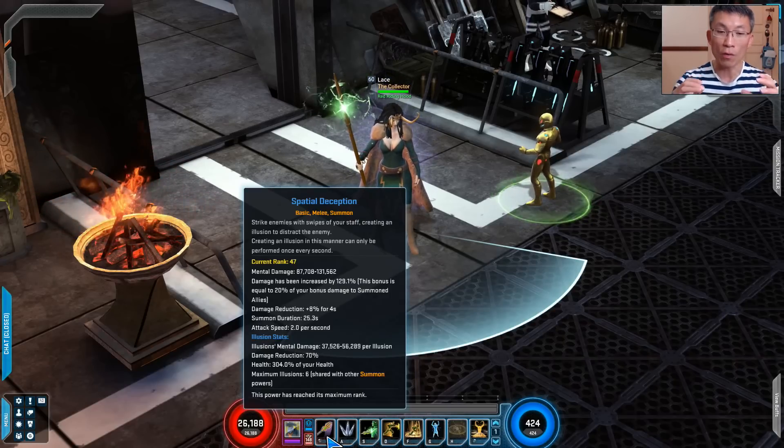To confirm that summon ally damage works for Loki: the Spatial Deception basic power is buffed by summon ally damage, the Illusionary Projection has a summon tag so it's buffed too, the main spender is also summon-tagged, and Arcane Ruin gets 50% of summon ally damage. Compare this to Magik, where many powers in her demon tree are restricted by the command limit on demon count, so the benefit is far less clear-cut.